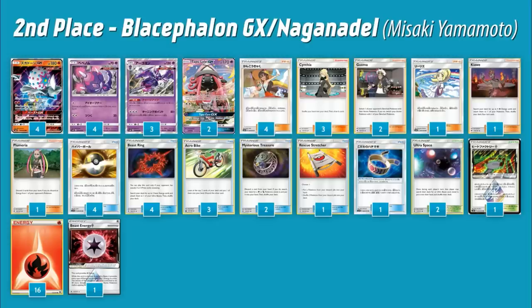The second place deck is Blacephalon Naganadel — a tough one to pronounce, but a super cool deck. This list got second in Masters, but in Juniors and Seniors it got first. The deck is very straightforward: it focuses on Blacephalon GX, whose main attack for two Fire does 50 damage times the number of Fire energy you put from in play to your Lost Zone.